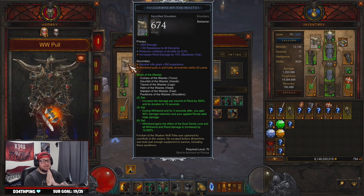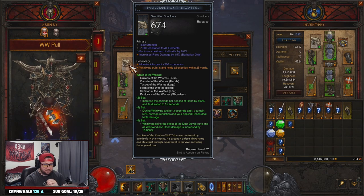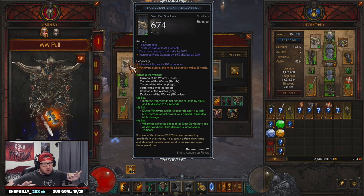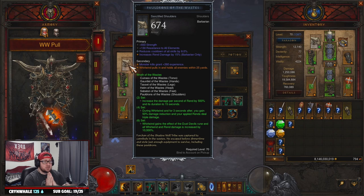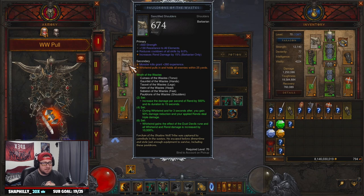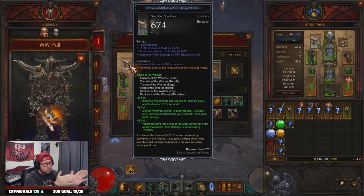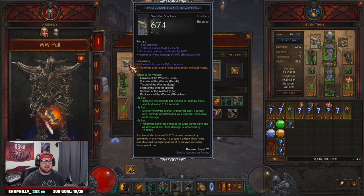That's the build — the Whirlwind Wrath of the Waste set for Season 27 in Diablo 3. I've been having an absolute blast with it and I'm excited to bring it to you. I'll probably be finishing out the season with Barbarian after we get through all the build guides this season — the ability is just too strong not to play. Let me know if you liked it, drop a like, subscribe if you're new, and let me know in the comments what you think about the build or what you'd do differently. As always, stay gaming — catch you next time!